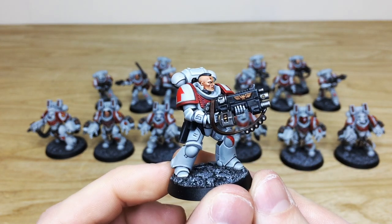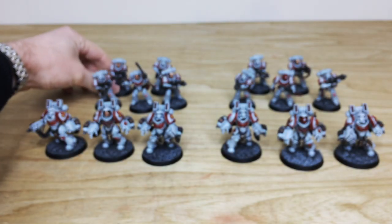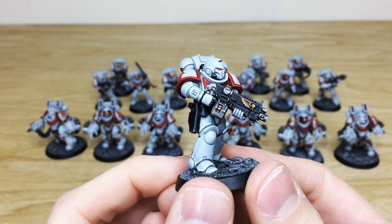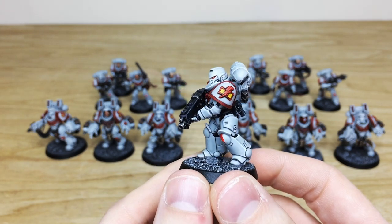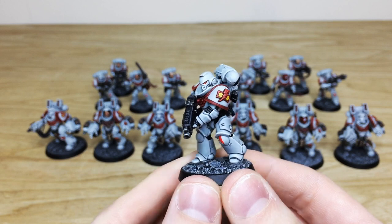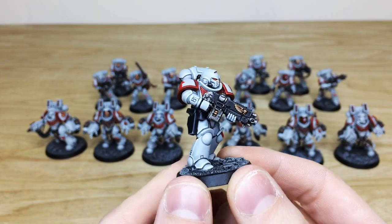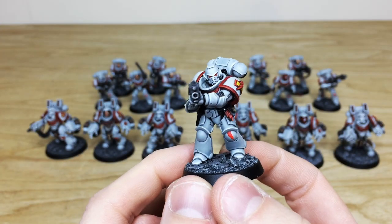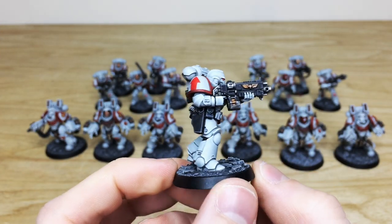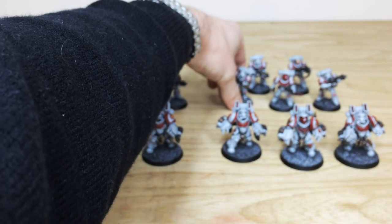Then we have a look at the helmeted Intercessors as well. I love the auto bolt rifle there with a big hopper full of rounds — really cool. He's advancing and you can see the lovely addition of the White Scars pad on him. Every little detail is super crisp, with that lovely white edge highlight on the armor. It's a bit of a muted white which is really cool, and then that white highlight just stands out lovely on the armor. All the little trinkets and things done on him as well.